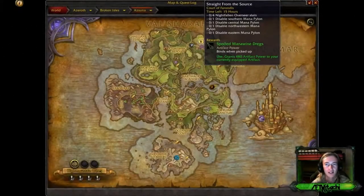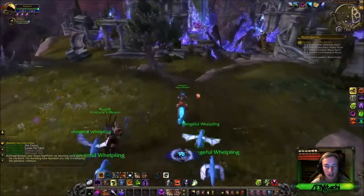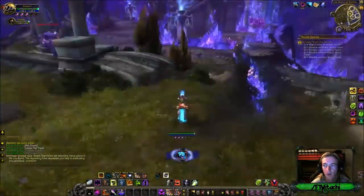Another world quest brought to you by Legion, straight from the source. It gives you 480 artifact power once completed. Gotta disable the mana pylon — southern, central, north western, and eastern — as well as Nightfallen that have to be slain. This is very similar to the actual quest we did in this area, so without further ado let's go ahead and get this done quickly.